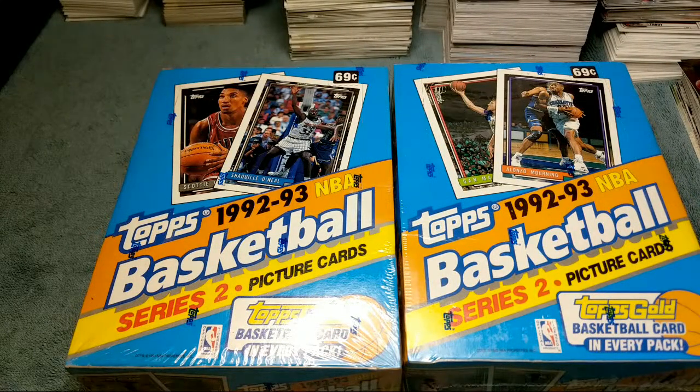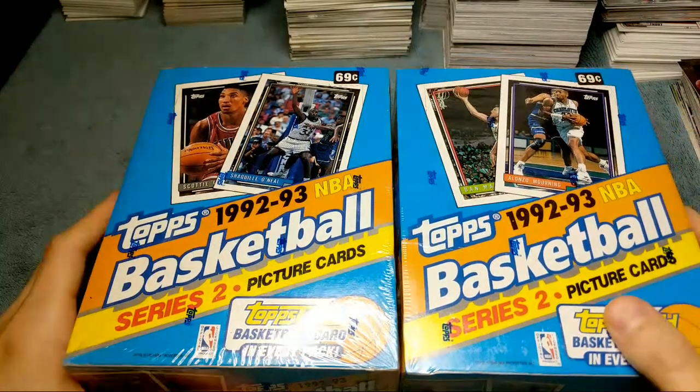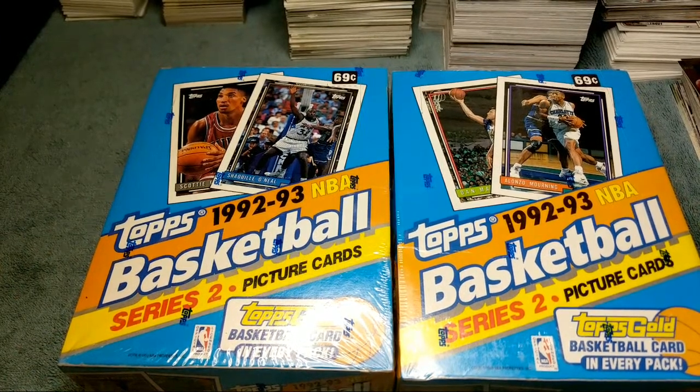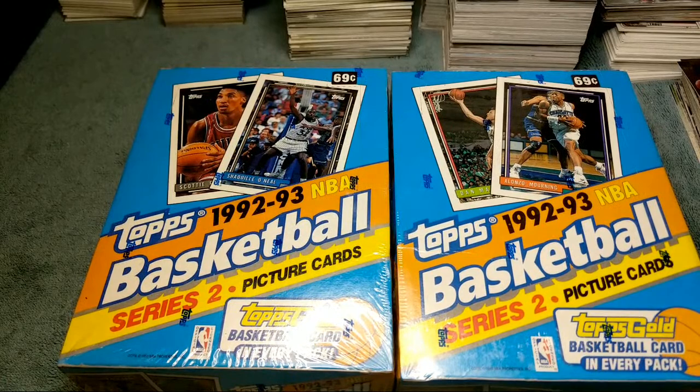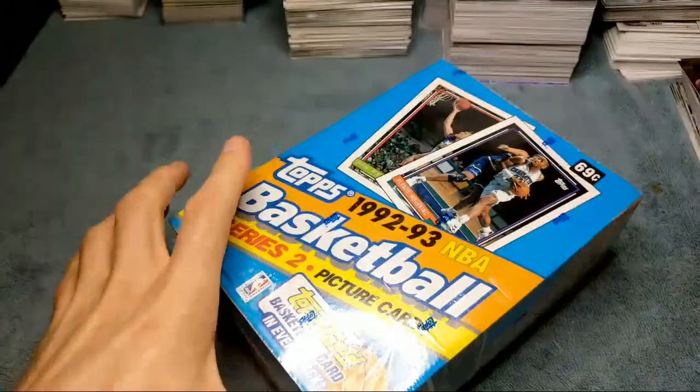What's going on everyone, Justin here with Trading Cards and More, back with another box opening video. Tonight we're opening some more 92-93 Topps Series 2 Basketball - these are my last two boxes. We've done like seven boxes of these on the channel so far. We haven't pulled the Shaq Topps Gold rookie or the Alonzo Mourning Topps Gold rookie. Each pack you pretty much get a Topps Gold card, and those are the big money cards. There's also one Jordan card in here.